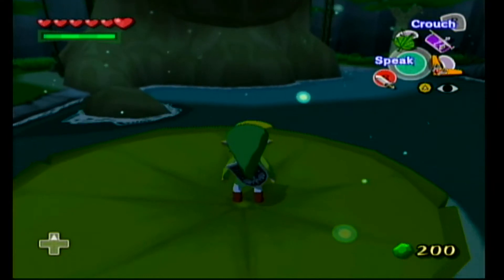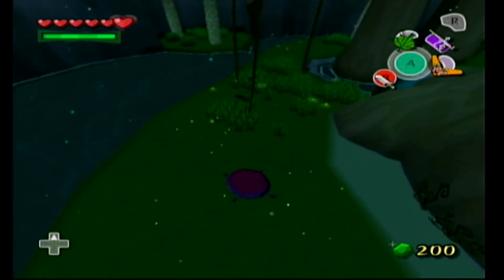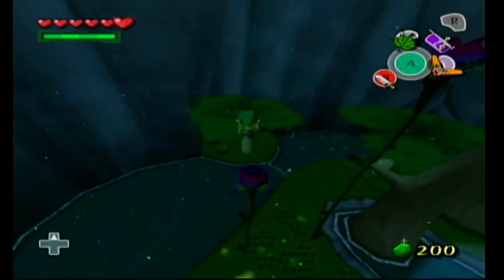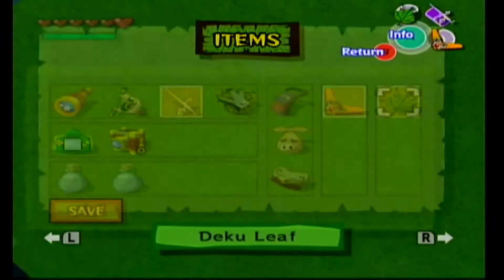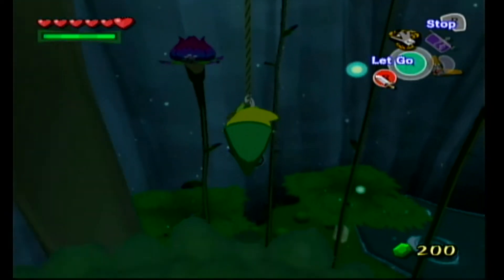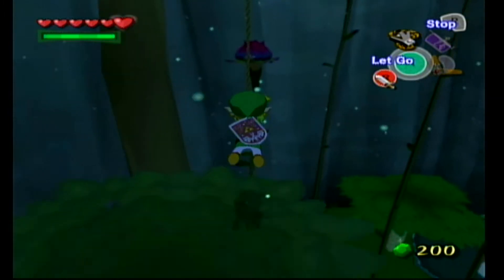Welcome back to the Wind Waker walkthrough. Last video I completed the Forbidden Woods and I'm here to do a lot of side quests. This video will consist of only side quests — it is 100% optional, so if you just wish to go to the main story then skip to the next video or couple of videos, because I may spend a couple doing side quests. These are for heart pieces, treasure charts, and anything else I can find along the way. Exploration is going to happen here, but just bear with me — if you really want to complete this game 100% there's quite a bit for us to do.